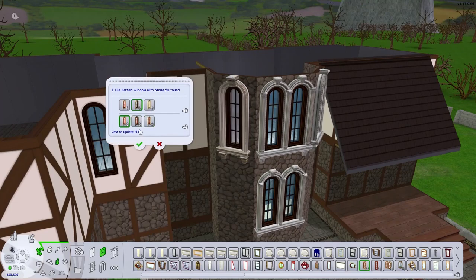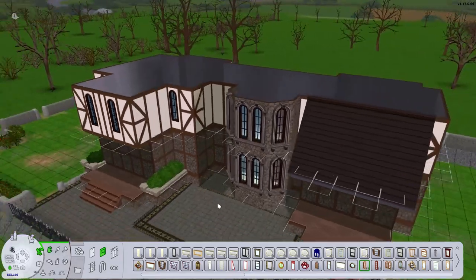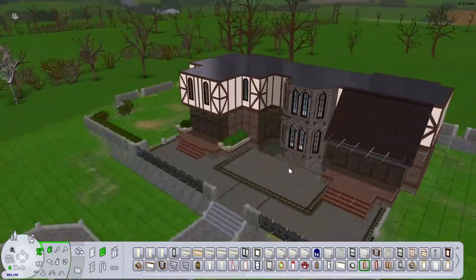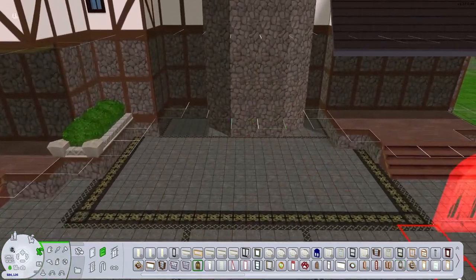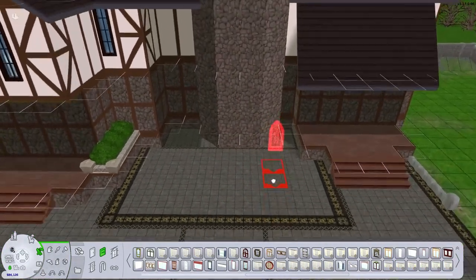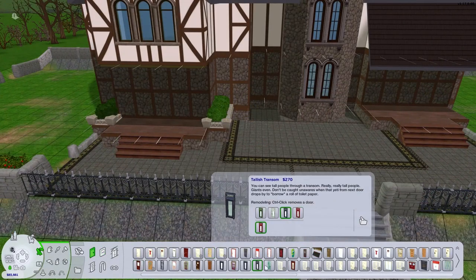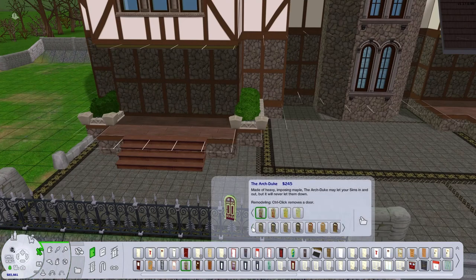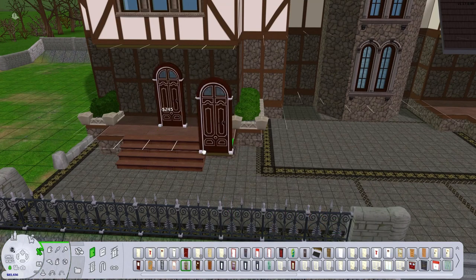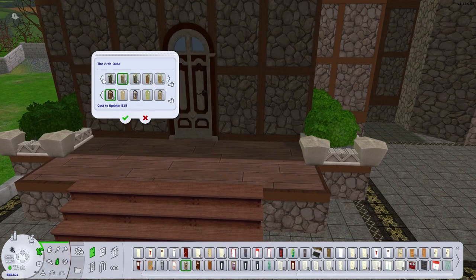These are some cool custom windows I've had for a while, and they're kind of neat — I think I must have found them on Mod The Sims. They ended up working out pretty well for this build. I ended up choosing this door, which I think is from one of the stuff packs, and I did download a ton of recolors of it because it has a nice shape to it.